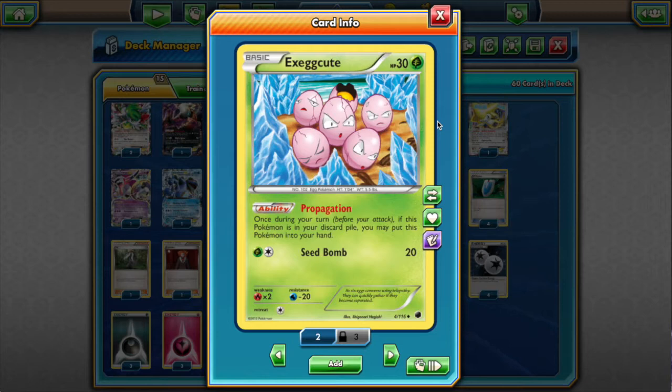The last Pokémon to talk about is Exeggcute. We can discard it for an Ultra Ball if we don't want to discard anything else from our hand. Sometimes we get N'd down to two cards, one of them is an Ultra Ball, and we can bring Exeggcute back and then play it to get a Shaymin. It also fills up the bench — it's a different type, the only Grass type. If we need six Pokémon on the bench for 180 damage, we might drop Exeggcute. If the opponent bumps the Stadium, we discard Exeggcute, find the Stadium again, and bring Exeggcute back. It's like a sixth Pokémon we always have access to.